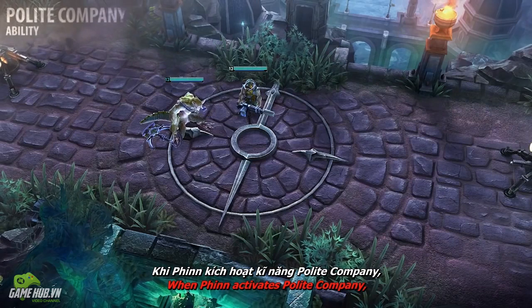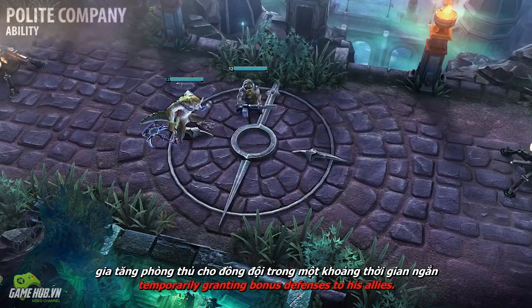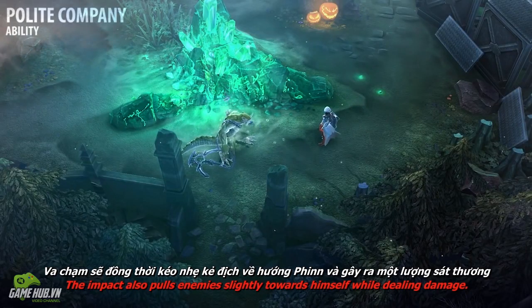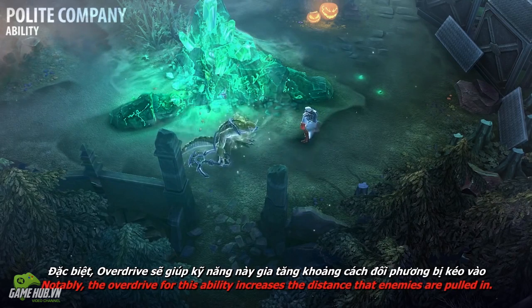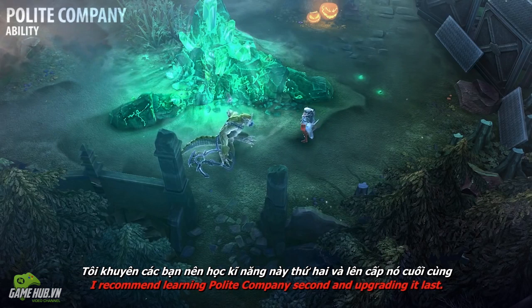When Finn activates polite company, he stomps the ground beneath him, temporarily granting bonus defenses to his allies. The impact also pulls enemies slightly towards himself while dealing damage. Notably, the overdrive for this ability increases the distance that enemies are pulled in. I recommend learning polite company second and upgrading it last.